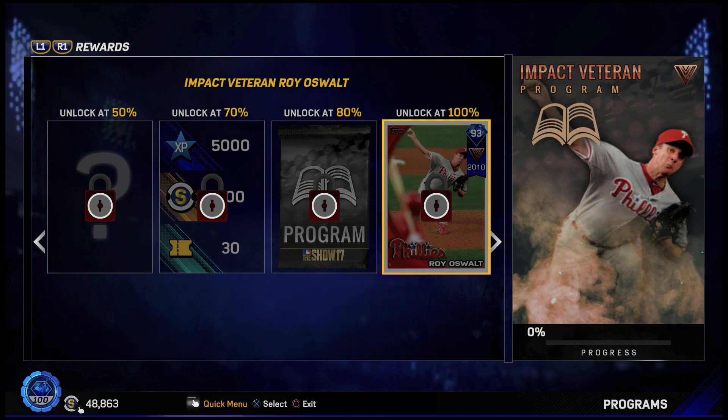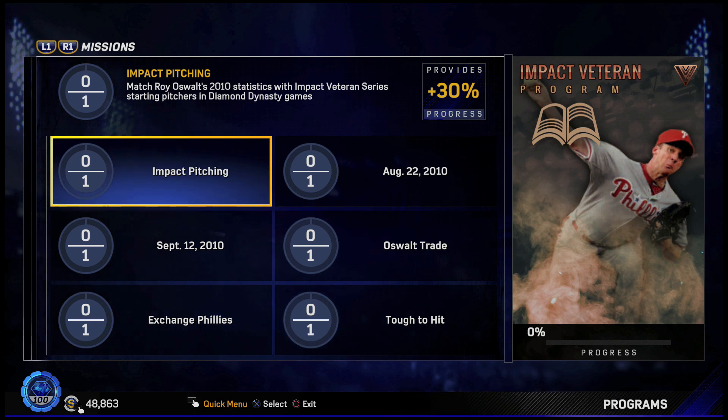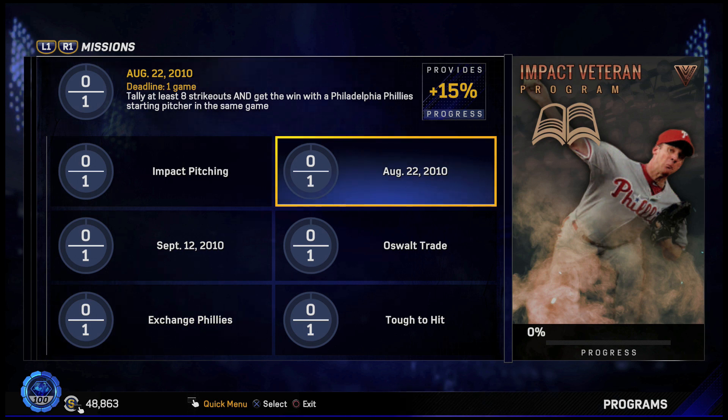This is our first Diamond player in a program, which is pretty nice. Let's look at what we have to do. For 30% — Impact Pitching — match Roy Oswald's 2010 statistics with Impact Veteran series starting pitchers in Diamond Dynasty games. That means you can do it against CPU, which is not bad. August 22, 2010 for 15%: tally at least eight strikeouts and get the win with a Philadelphia Phillies starting pitcher in the same game. Doesn't seem that difficult.